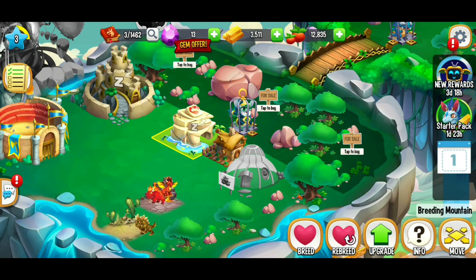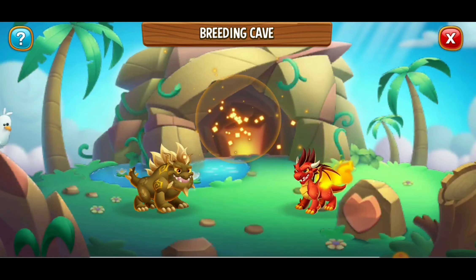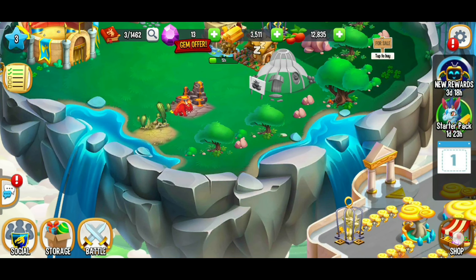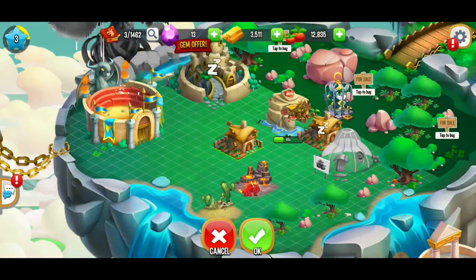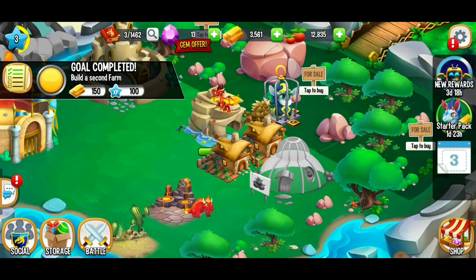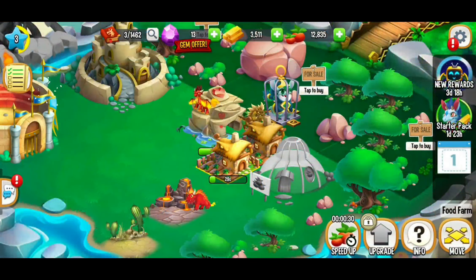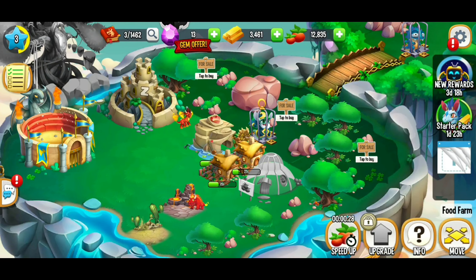I'm going to re-breed. We're going to breed the same dragons as last time — terra and flame, the fire dragon. This is going to take about a minute. We can also get another food farm for 100 gold, not too expensive. I'm going to keep my food farms grouped together, and we'll grow the 30-second food option again on both farms.